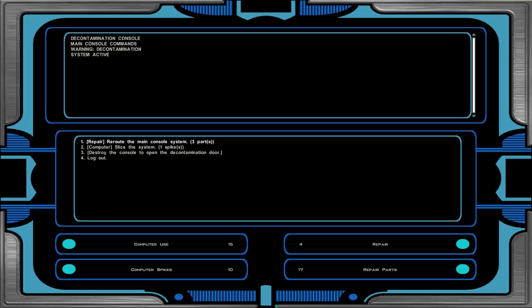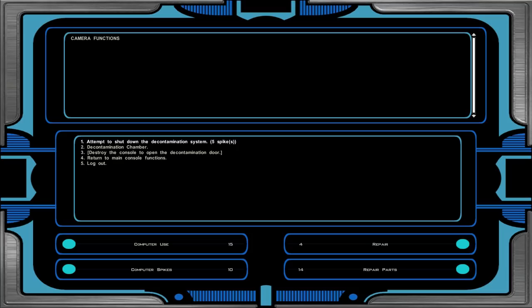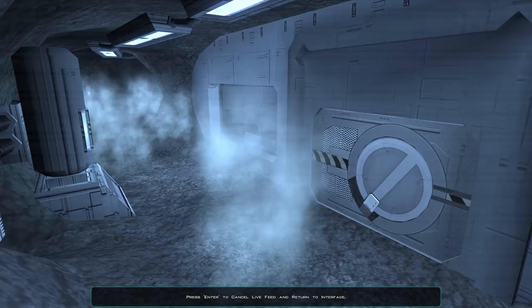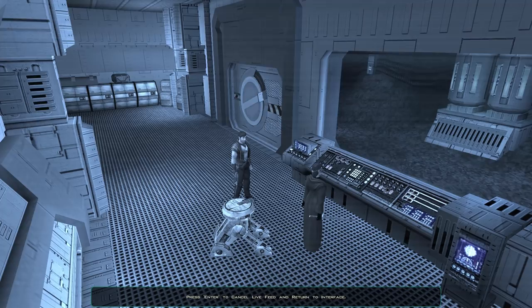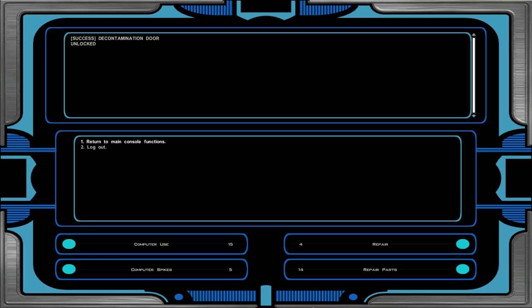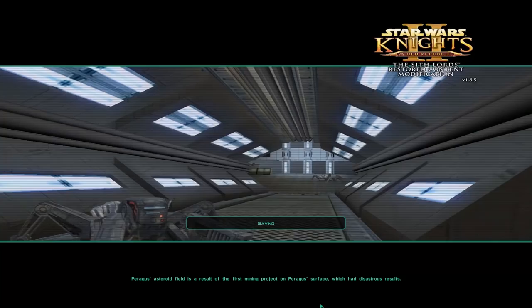We repair the main console, access remote camera controls to view the contamination chamber, then disable it. We open the decontamination chamber, gain experience, quick save, and move on.